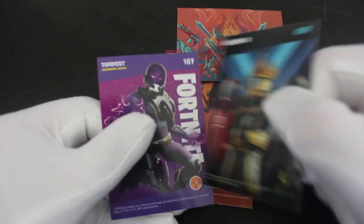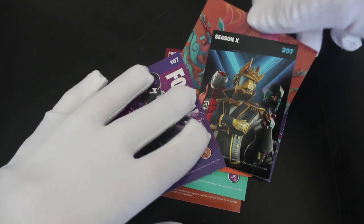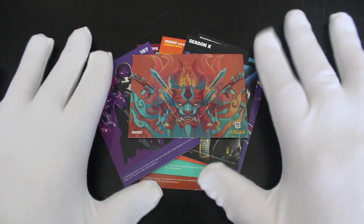Look at that! You know me, I like it — I like a shiny, I'm like a magpie. Season Ten — no idea what that is either. If you love Fortnite then you're gonna love these cards. If you've got that shiny, let me know what it is, because I don't know.